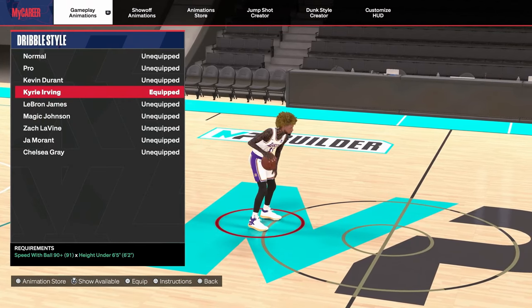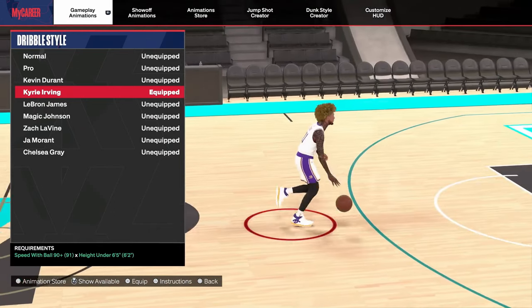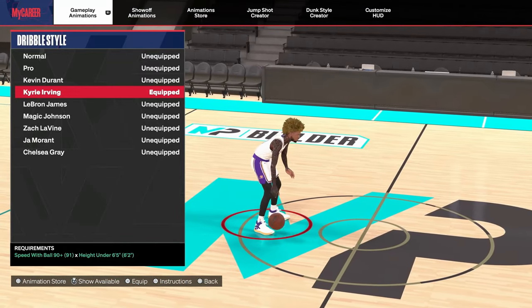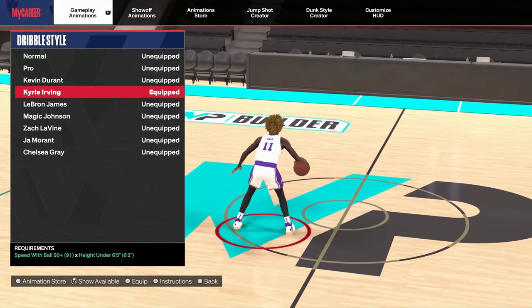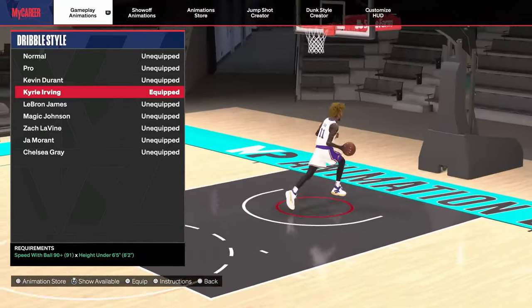If you're under 6'5", the best dribble style for you guys is Kyrie Irving. All you need is a 90 speed of the ball. If you guys do not have on Kyrie Irving dribble style, you will not get the Steve Francis speed boost animations. Kyrie Irving is the only dribble style where you can get the clean, good speed boost animations.